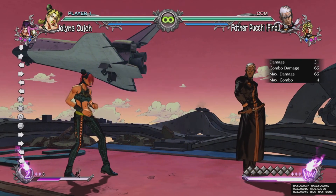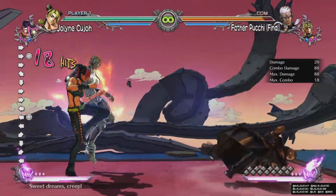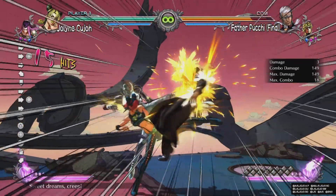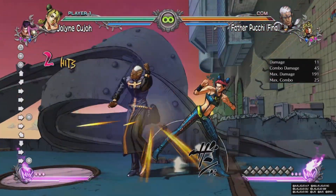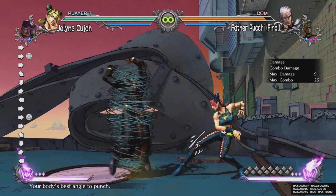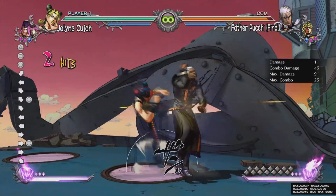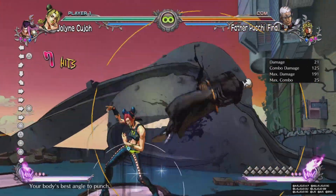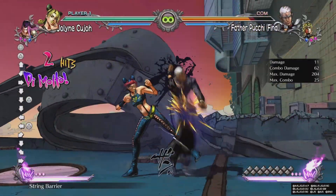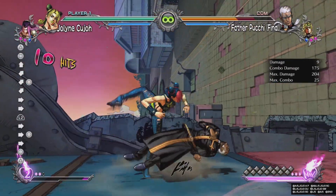Next is her counter attack - going into special attacks here - that lets you do the record thing straight afterwards. You can also do the record after her 6H, which is the launcher for a full combo. You can also do the 6H into her half circle back low attack which is kind of like a grab. If your opponent lands on it, it's an instant setup.